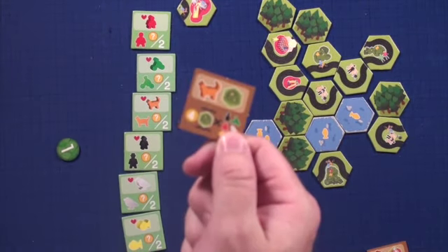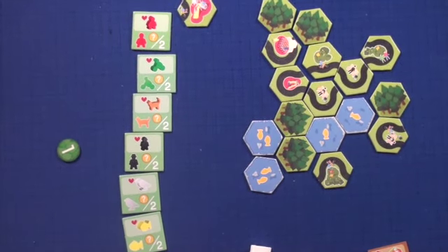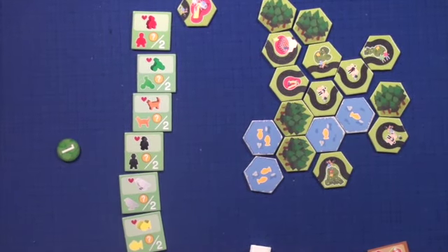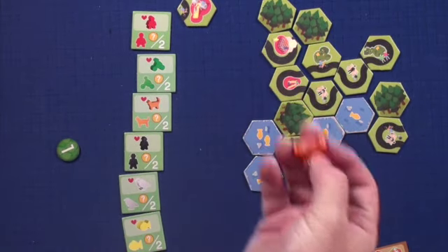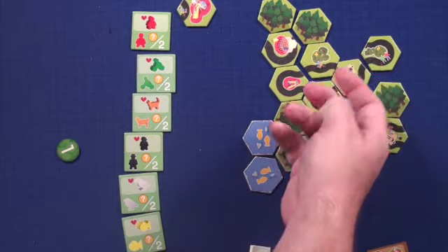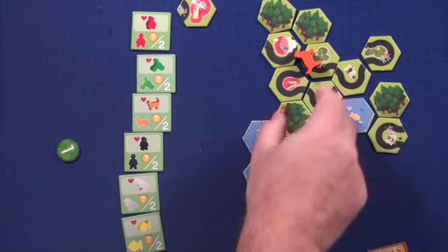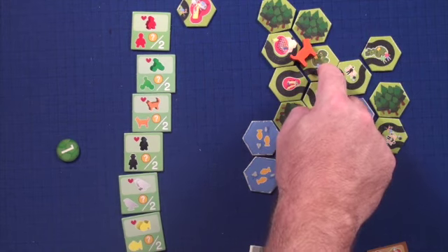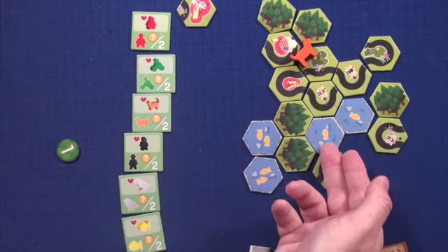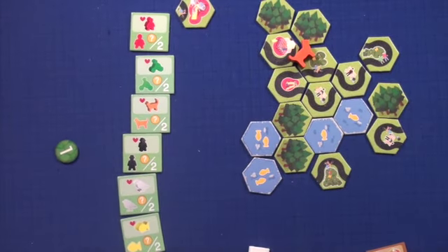The cat is probably the most complicated one to score. You count the number of characters in his area — so one, two, and the cat is one, that would be three — times the number of bushes, which is two, so that's six — then you add four for a total of ten. So you take how many characters there are, times the number of bushes (similar to the fish mechanic), then add four to that total. That's how you score the cat.